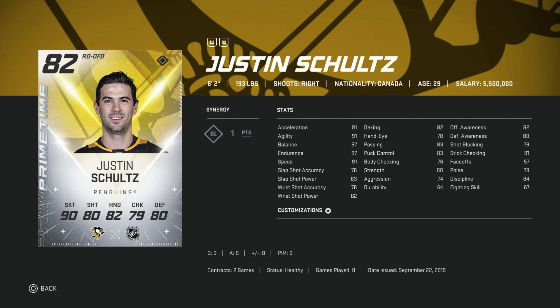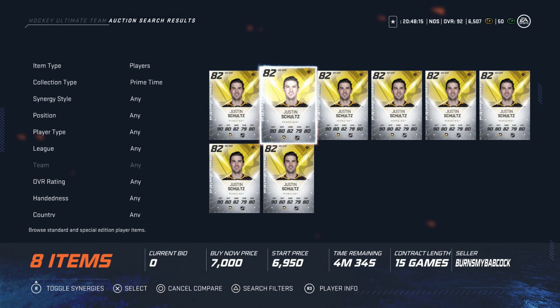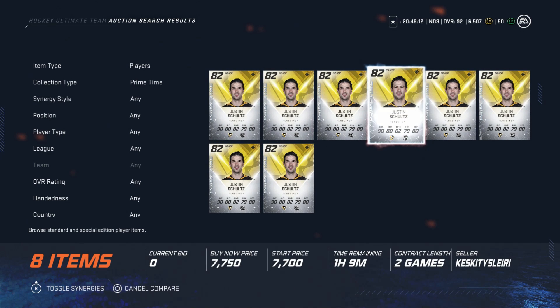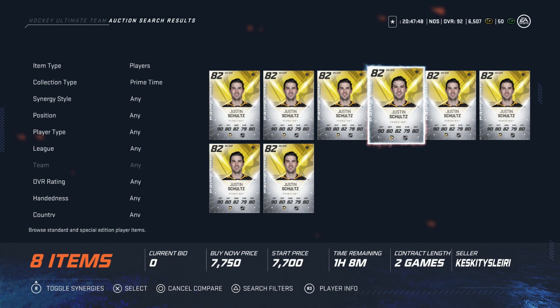First up on the target list, we have Justin Schultz, the 82 overall primetime. The reason I'm suggesting him is just the state of right D as a whole — it is still extremely weak. For someone starting out on a lower budget, you can get this card for just around 7,000 coins. It's going to be a great upgrade because the position is so weak. He's got above 90 skating with 87 endurance and balance, Slapshot Accuracy is 78 which is low, but his power is 83, which is enough. Nothing crazy, but in the state of right defenseman, this is a pretty good card for a free-to-play player at around 7,000 coins.